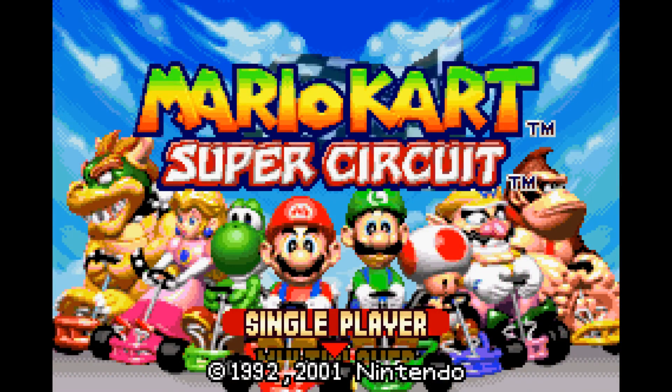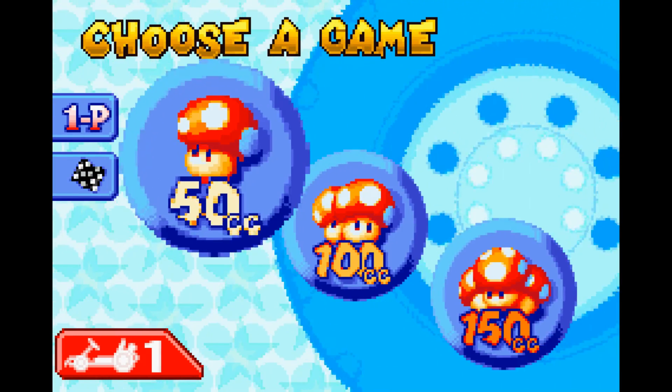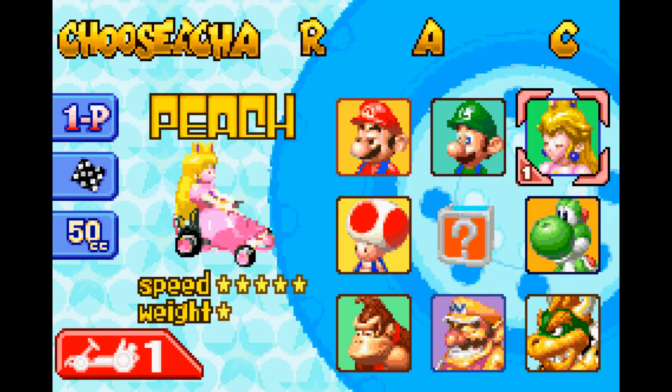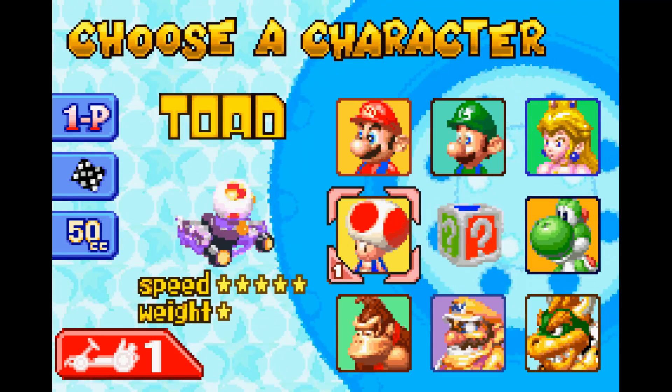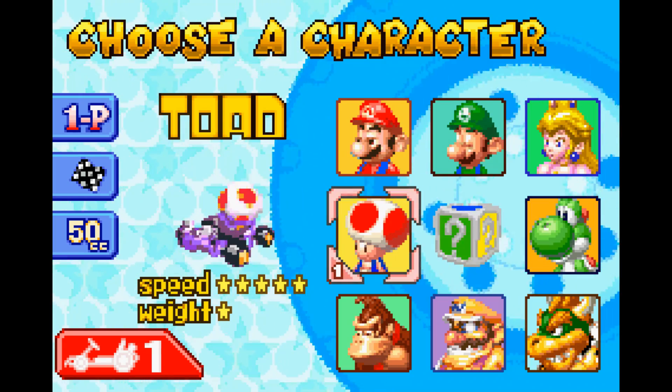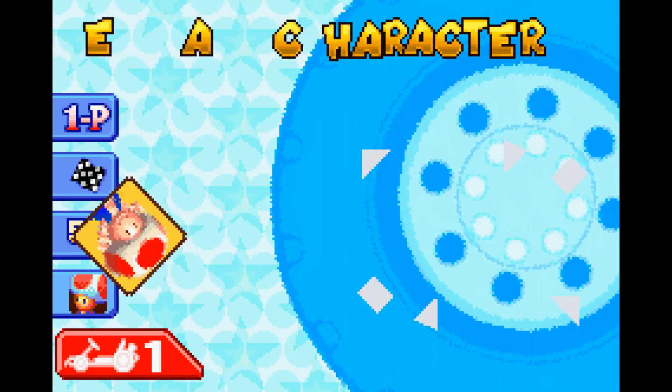Hello ZebraHerd, welcome back to Mario Kart Super Circuit. Today we are heading back into the 50cc action. This time it's going to be with another character — Toad — same character type as Peach, so all speed, very little weight. He's sort of shaking his head all over the place. Better be wearing a seatbelt there, Toad.